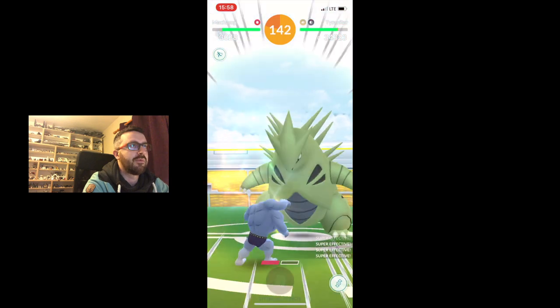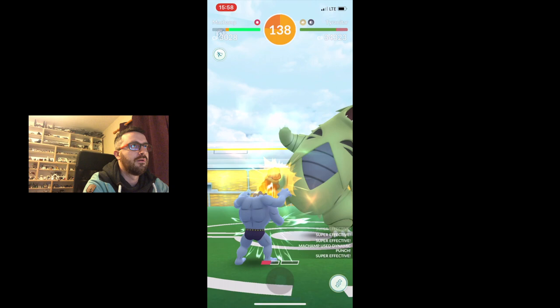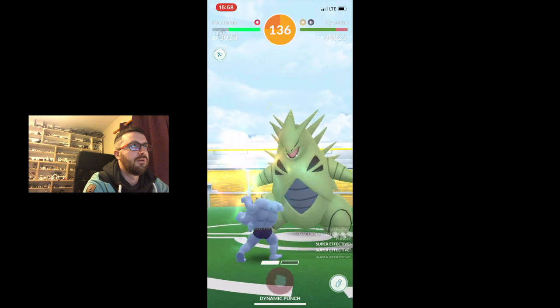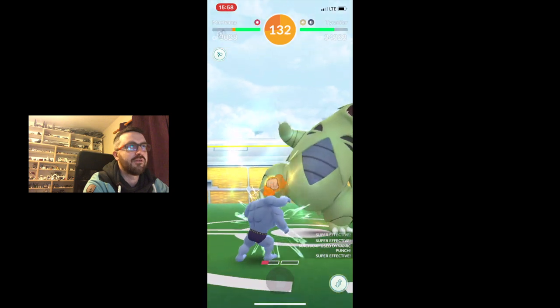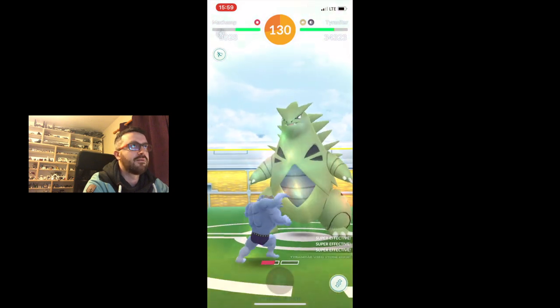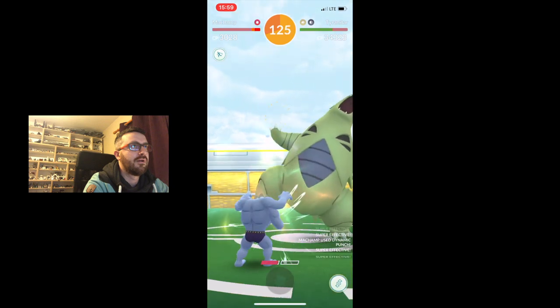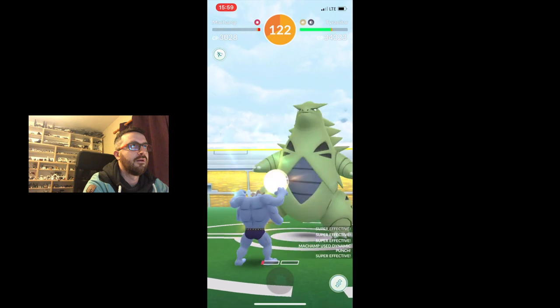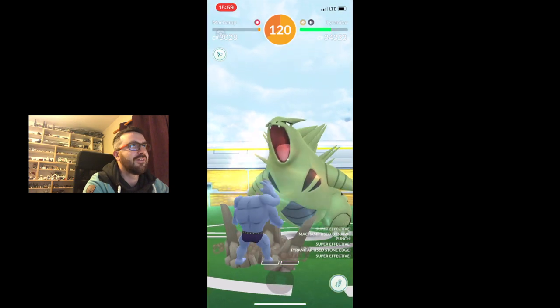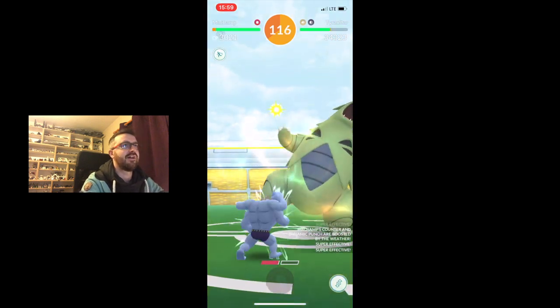We use one Dynamic Punch there. Here comes our 2nd one. Getting hit by the Iron Tail. Here's our 3rd one. Waiting for that Stone Edge to come now — probably going to be the next attack. It's the 4th one. We get to fire off one more, just now. That's pretty good — a pretty good Machamp. Dotty's down at the perfect stage, because he was just about to die anyway.